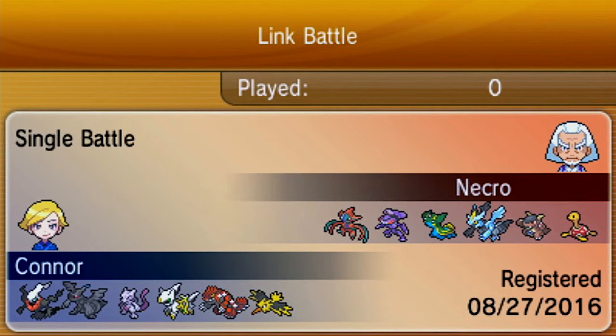I recommend you watch it, because it was really epic, and this battle is awesome as well. So we're doing Ubers, and I have an all-legendary team. From left to right on my end, we have a Focus Sash Darkrai with Dark Void and Dark Pulse, Ice Beam and Psychic. Then we have a Choice Scarf Zekrom. Then a Mega Mewtwo X.